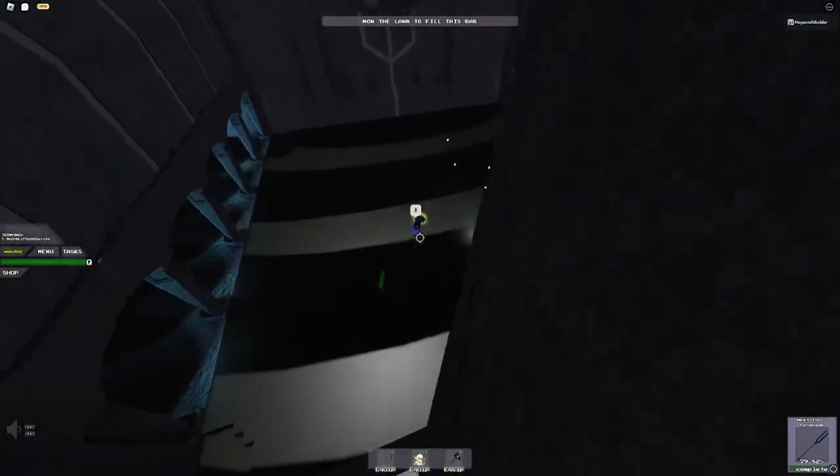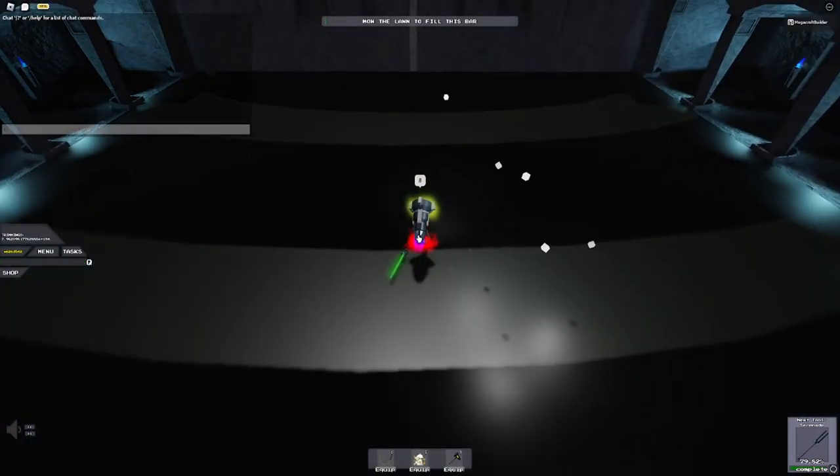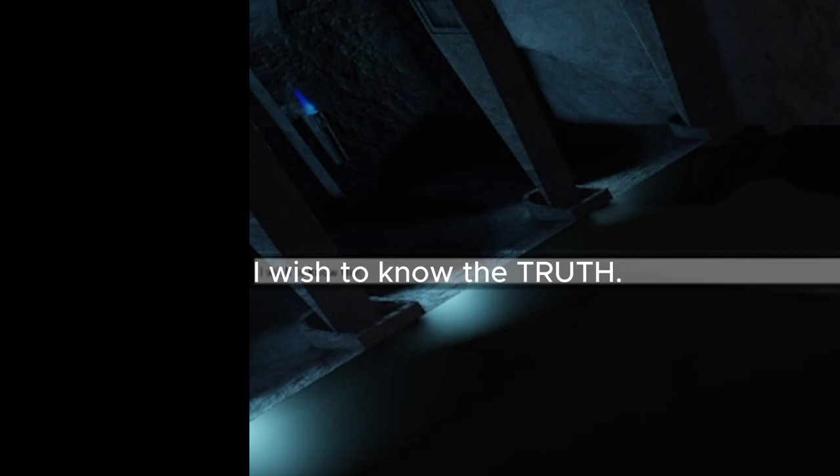Once you've done that, stand around this area and in chat type: 'I wish to know the truth' — spelled exactly like this. Make sure the capitals are correct.